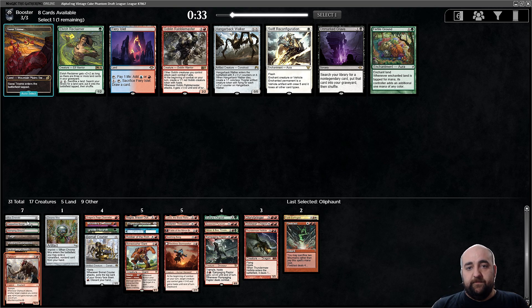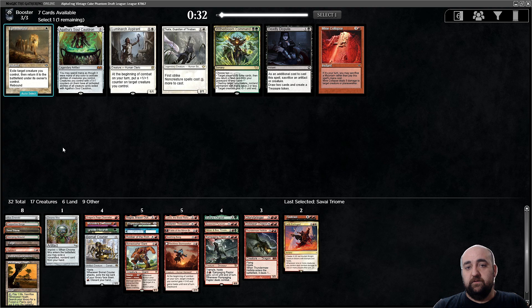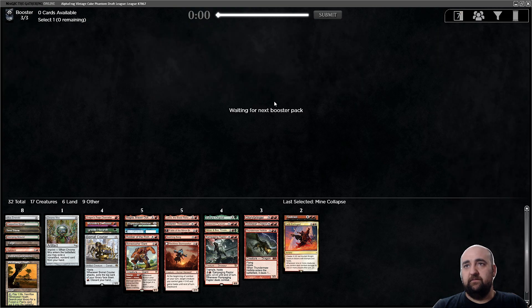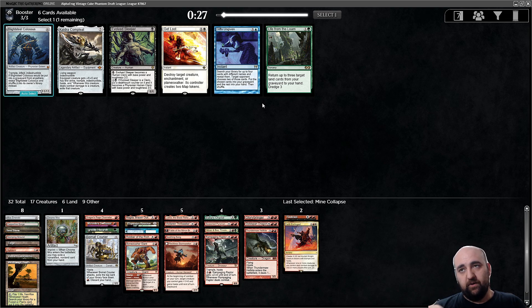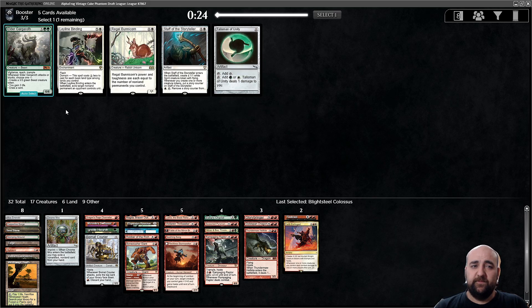I'm taking Savai Triome — I can fetch it with Verdant Catacombs and Windswept Heath, and it suddenly fixes Force of Lingas. That's kind of the perfect Triome for us. The black makes it work. Mine Collapse — meh, don't like it. I feel a weird energy today, maybe I'm tired because I've done three single leagues in a row and lost all of them — terrible. So I'm in a real 'don't give a fact' kind of energy.